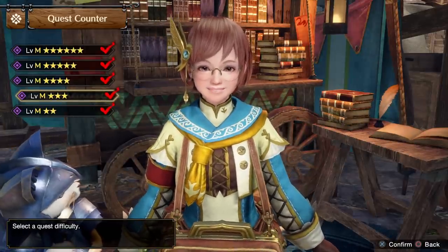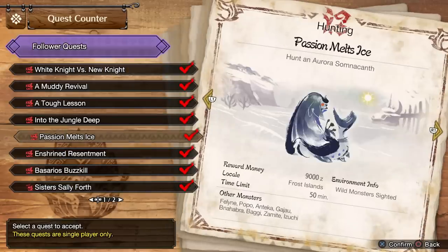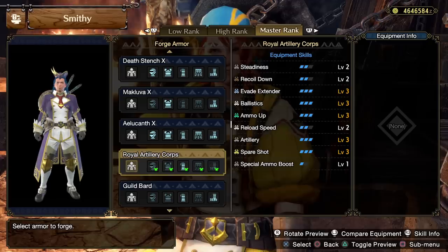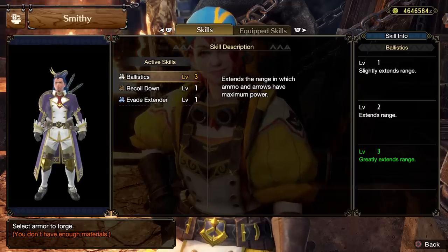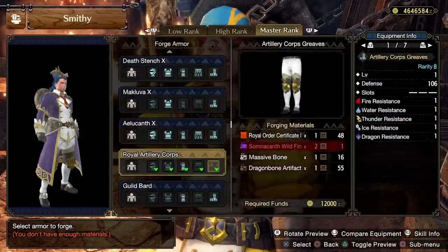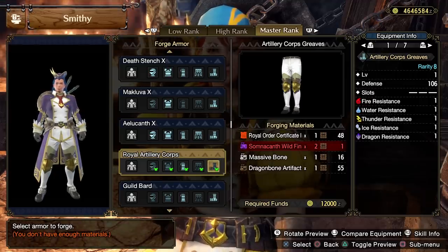The next armour set is the Royal Artillery Corps, which comes from the Lushika quest line — specifically the third quest in that line. You'll first need to do those two quests and then 'Passion Melts Ice.' You may recognise this as the set that Lushika actually wears herself. It's a quite nice looking set and comes with steadiness, recoil down, evade extender, ballistics, ammo up, reload speed, artillery, spare shot, and special ammo boost — clearly more of a range set. Things like ballistics give a little bit more range with ranged weapons, while artillery and ammo up are probably the most relevant options. The boots are a solid pick with level 3 spare shot, special ammo boost, and artillery all on one piece. Really good for your opening or first playthrough.